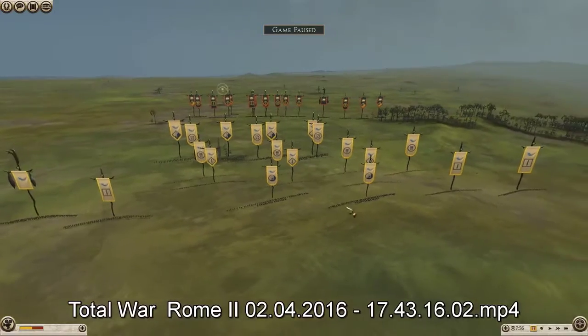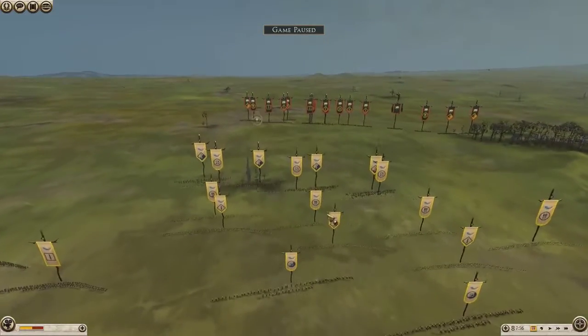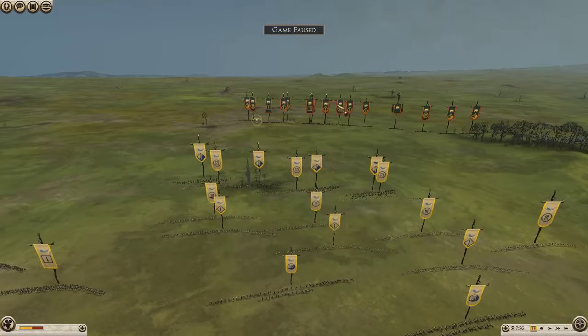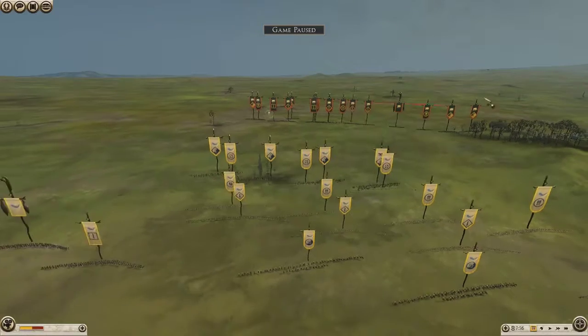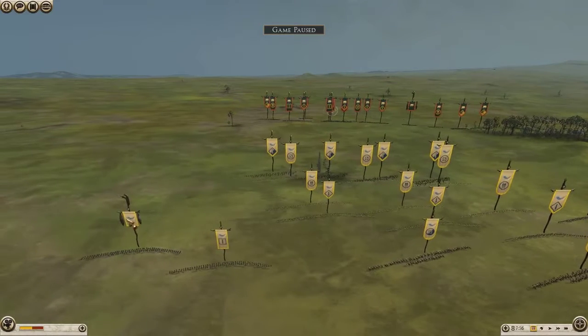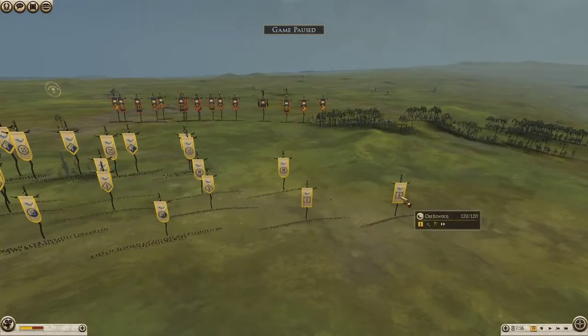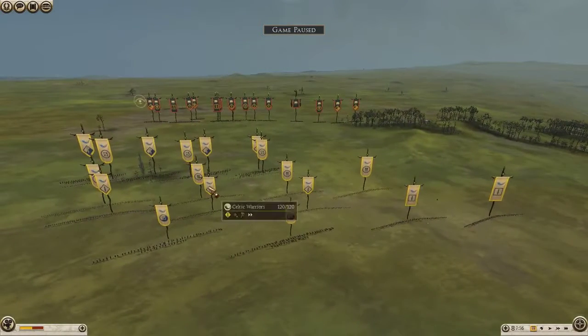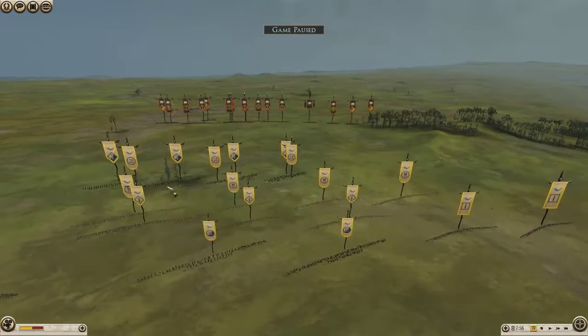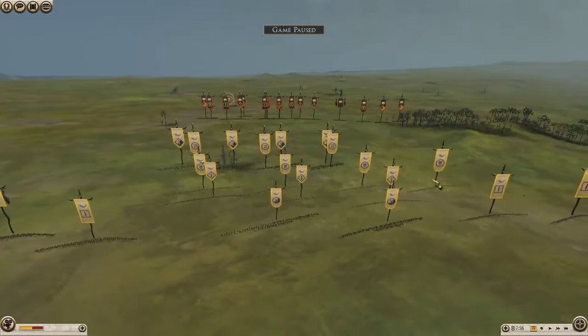G'day everyone, Granite Hall here again with another Rome 2 domination tournament battle. Today we've got TWA Bobby vs AVA TJF Plox and Nervi vs Valverni. Bobby sent me this replay saying he thinks this is the best build for Nervi and the best way it was used in this battle. It all went together well for him, so we'll have a look and see exactly how he used this build.